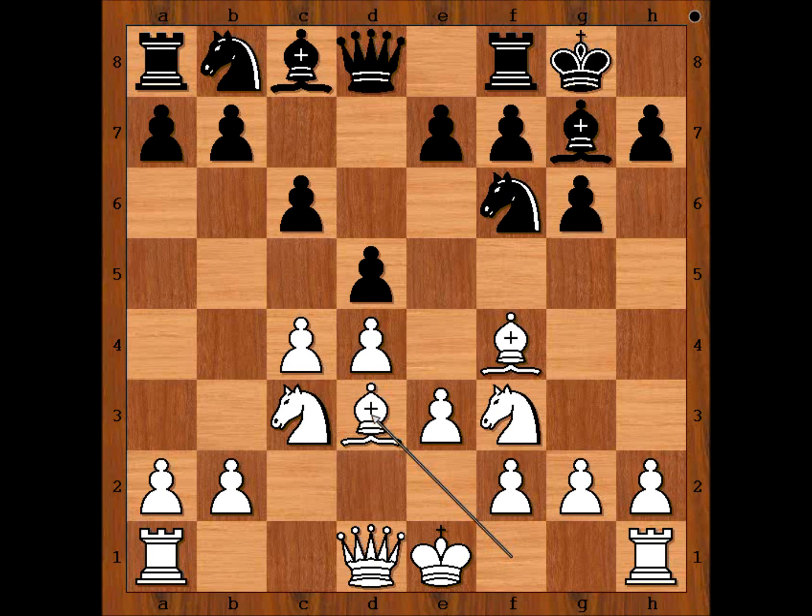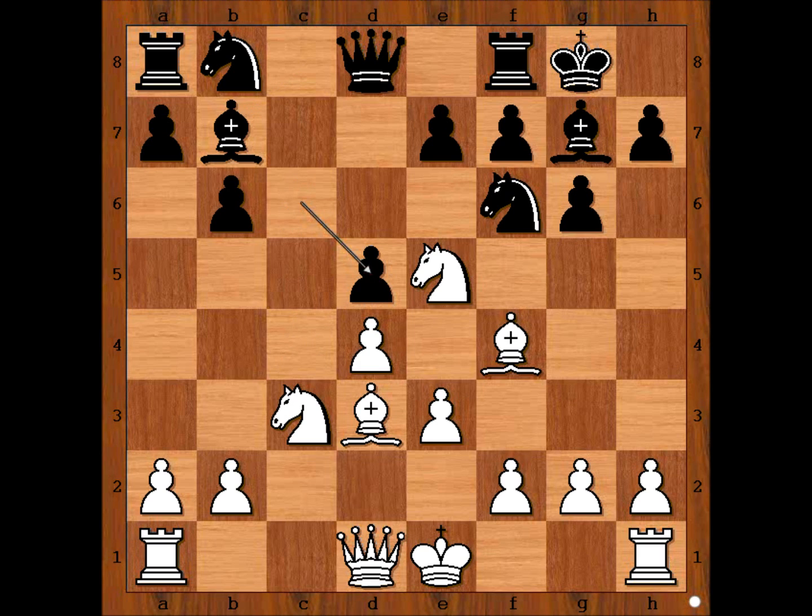In the game, Spensa played b6, then Nb6, cxd5, cxd5. Now black's Nb6 is attacking his own pawn on d5.